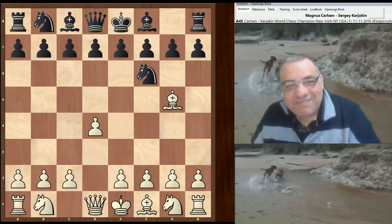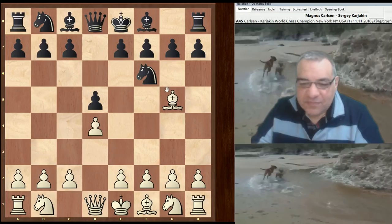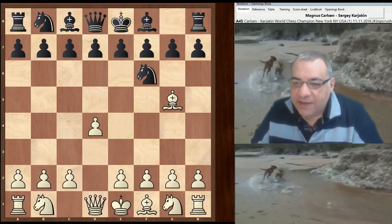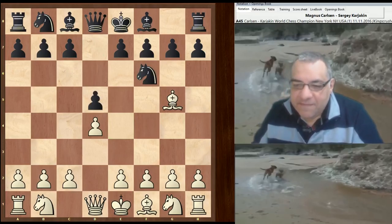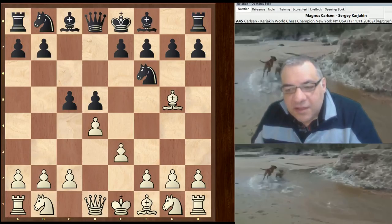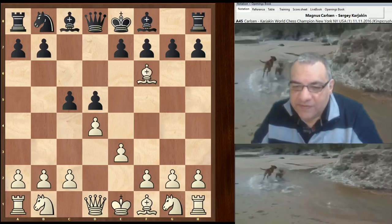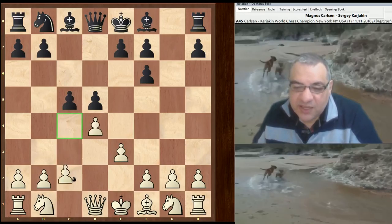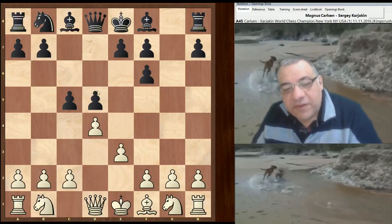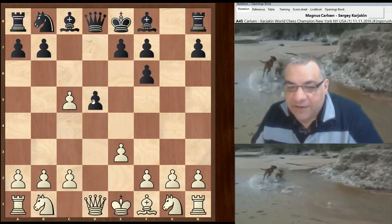So d5 — black doesn't mind the double pawns here. Quite often theoretically Ne4 is played, just hitting that bishop, but yeah we have d5, not scared of the double pawns. e3 — Magnus is not too keen to do it immediately. c5 now, and here white places great attention on the d5 square. He takes on f6, and the follow-up revolves around the d5 square — d takes c5, which is the most common follow-up in fact.